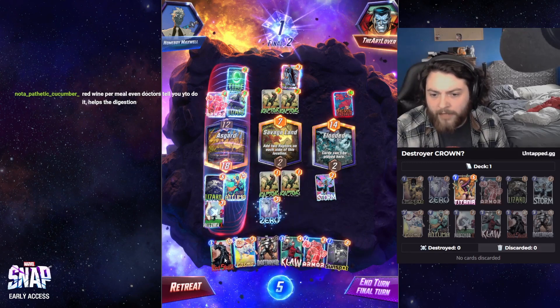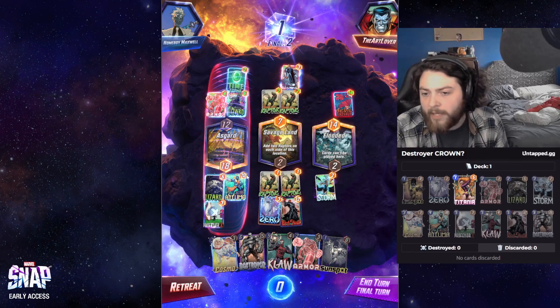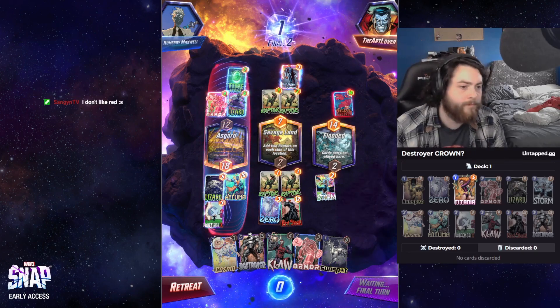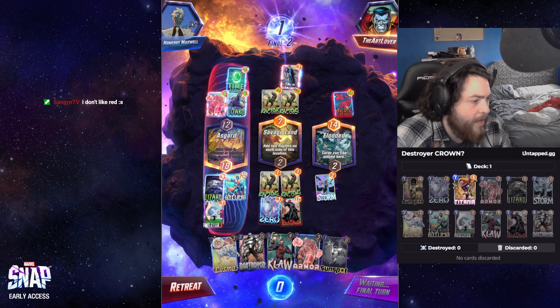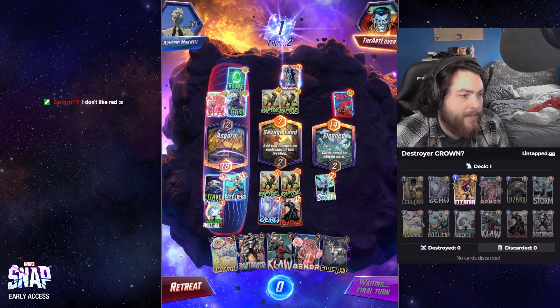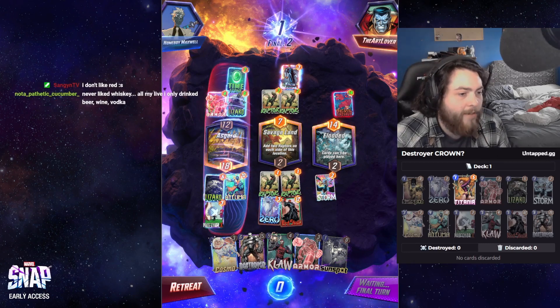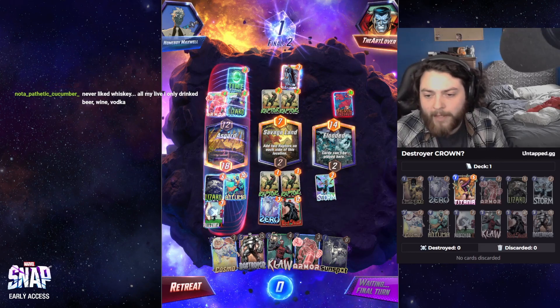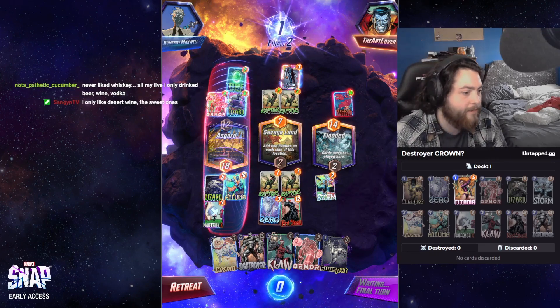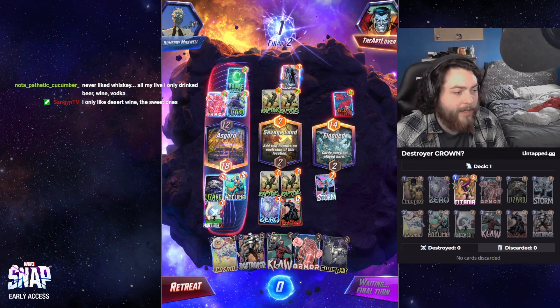This is just 15 power so this is just a little bit better for Destroyer because we keep the two stats here. Yeah, red wine has good antioxidants that help your digestion — it's good for your gut. I don't like red wine though if I'm being honest. I think red wine is pretty mediocre at best. I do like white wine though — white wine is pretty tasty. I like dessert wine too, dessert wine can be pretty good.